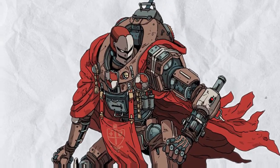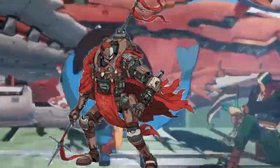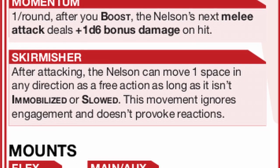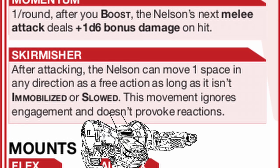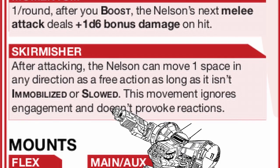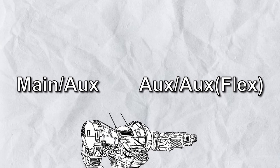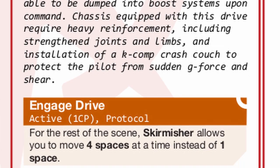Nelson is the embodiment of speed itself, a perfect platform for hit and run tactics with an escape strategy built right into the frame. Nelson's skirmisher trait lets you move after every attack, ignoring engagement and reaction — this means every time you swing your stabby stick, you get to move one space and nobody can stop you from doing it, until you get slowed or immobilized. With main slash auxiliary and double auxiliary mount, you get to do it twice. When you activate your core power, this additional movement gets even more ridiculous.